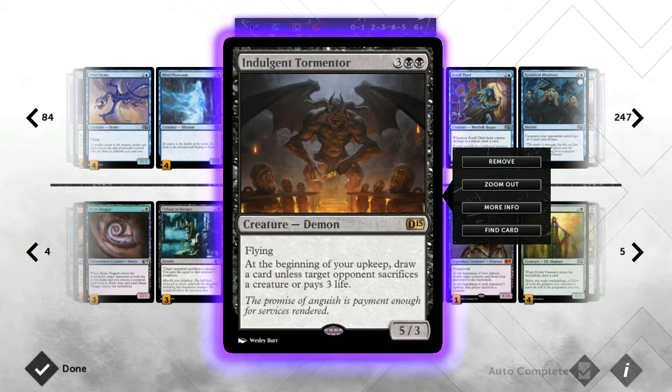Next we run one Indulgent Tormentor — this was a last minute change. I used to run two but had to cut one to make room for the next card, same as with Think Twice. This guy is really strong; they have to make a tough decision every turn and he's also flying. The reason I cut one is he doesn't have an enter-the-battlefield effect so he doesn't really gel with a lot of the deck. I consider him a bomb, which is why I run just one — the longer he stays around, the more trouble the opponent is in.